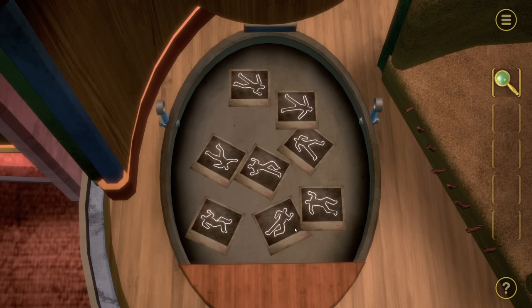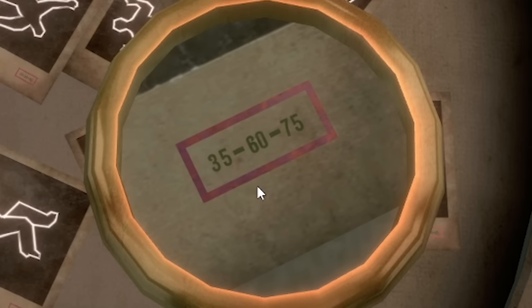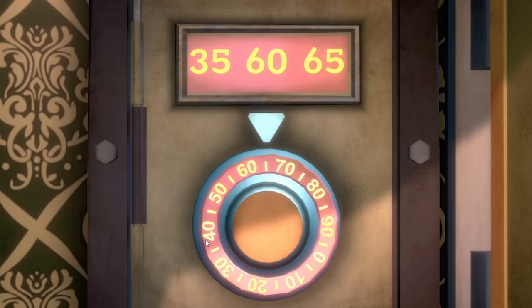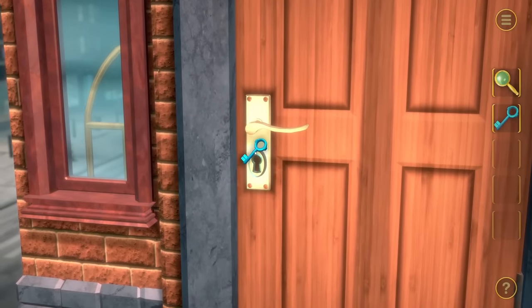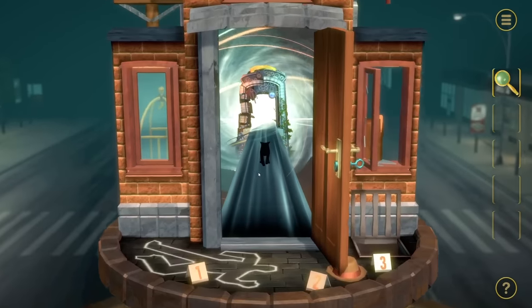So if we grab the magnifying glass and move it to the bottom one, we've got this code: 35, 60, 75. I've forgotten what it was already - was it 60 and then 75? Yes. Memory, good work. Now we have another key. Is that the key for the door? I think it might be. Yes, give it a turn. Decent - we completed the motel.